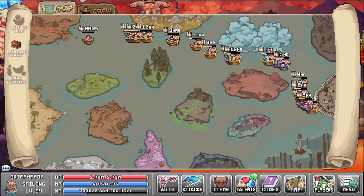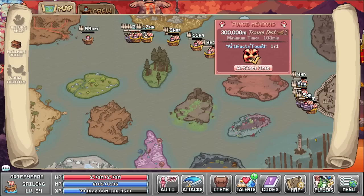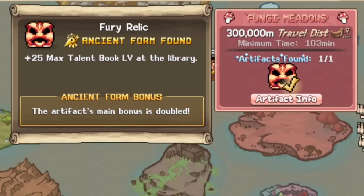Now that we're in pre-World 5 and up to 160 max talent books, let's talk about how to get it up to 220. World 5 — in Sailing, after you've done it for some time, you'll arrive at an island known as Fungi Meadows. Fungi Meadows has an artifact called Fury Relic. The first time you unlock it, it will give you plus 25 max level talent books. But if you ancient it, you will get plus 50 in total.